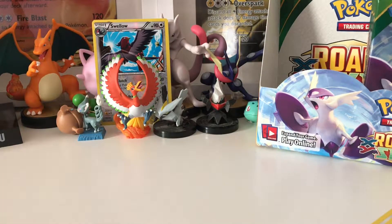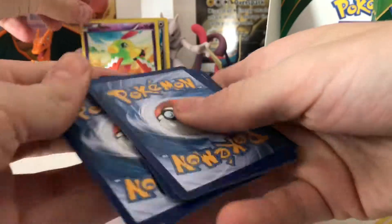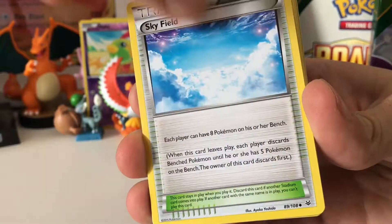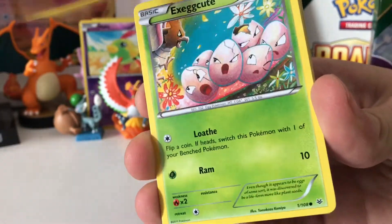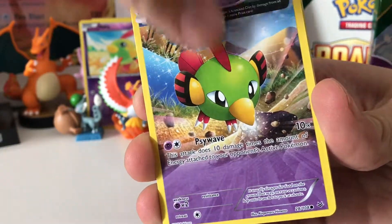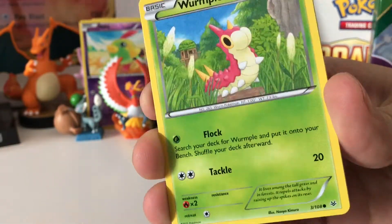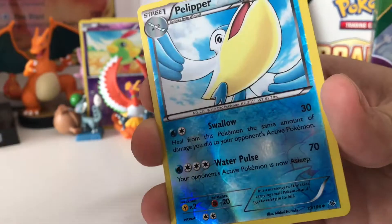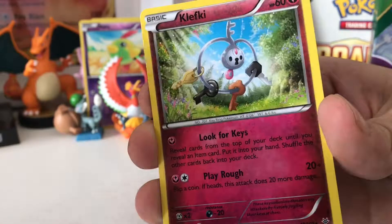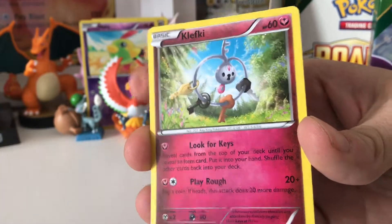Next up, three from the back. We're starting with a Switch, Ninjask, Skyfield, Torchic, Exeggcute — number one of the set. Natu, Fletchling, Whismur. Reverse Holo of Pelliper. And then finally, Regular Rare Planksy.